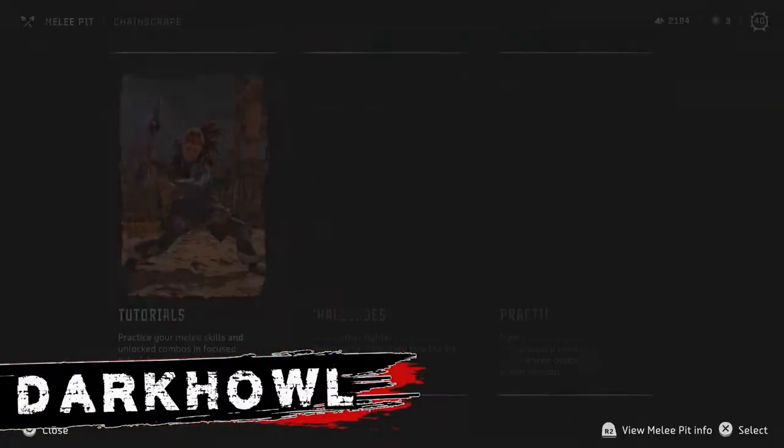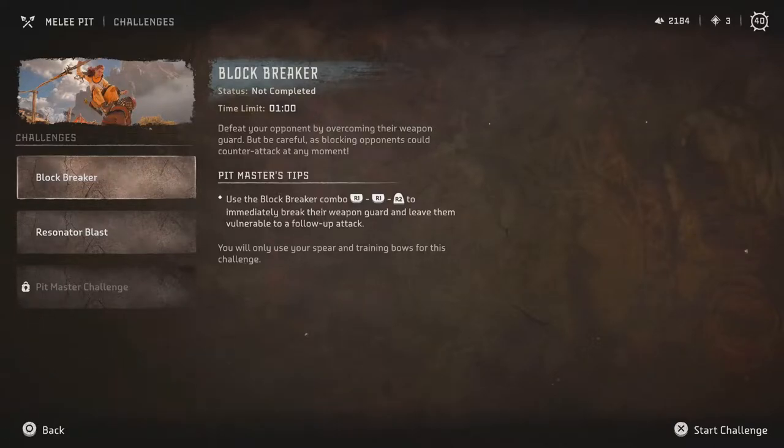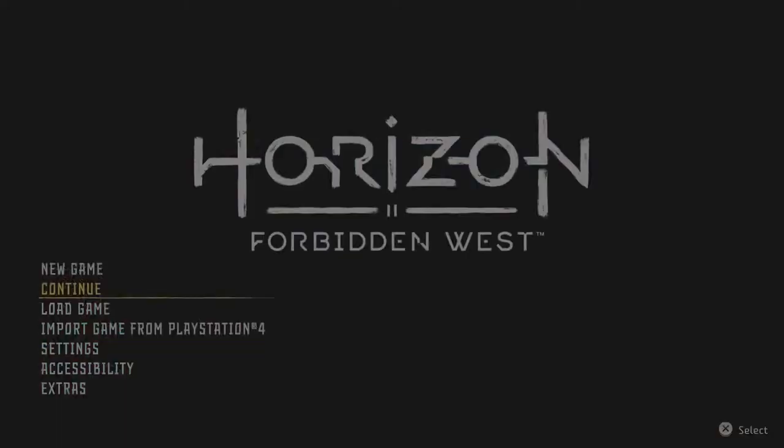Hey Outlanders, Dark here. A Horizon Forbidden West update has been released recently, but the melee pit problem is still there. So if you're experiencing a blackout after you try a challenge from the melee pit in any of the melee pit masters, don't worry, I have a quick fix for you.